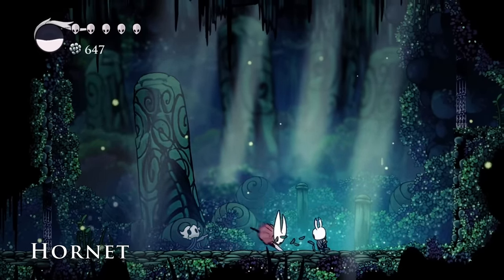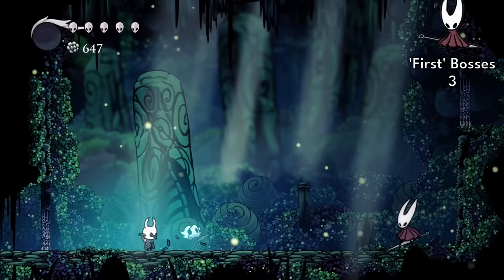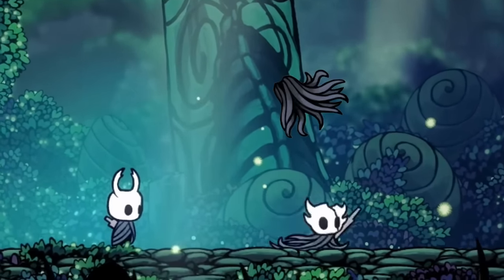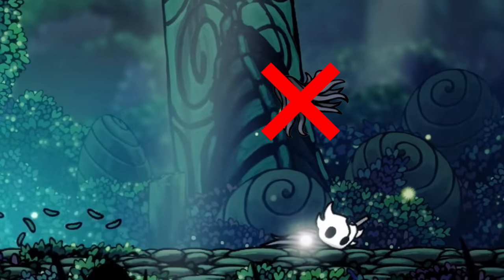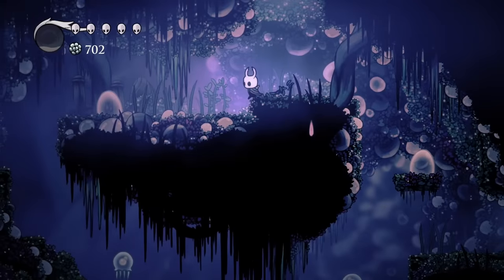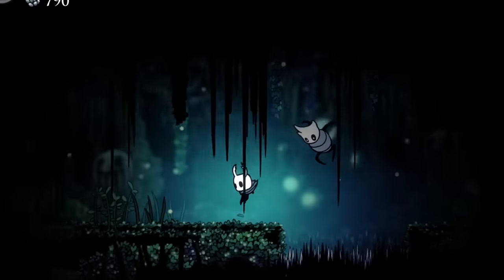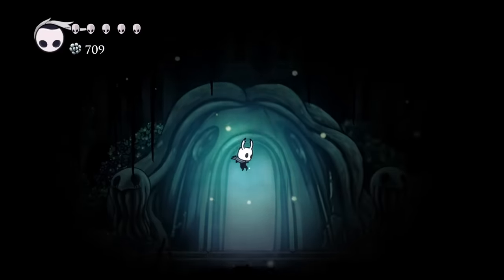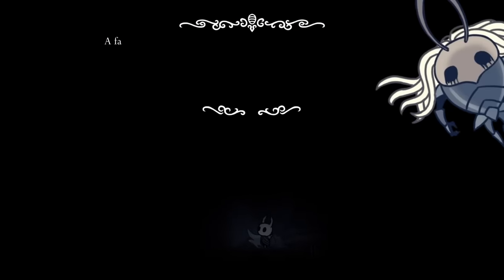Which then leads to the trickiest part of this challenge. Although we can tick Hornet off as done, because this challenge is about who we can beat as the very first boss, I'm not allowed to pick up Mothwing Cloak, which we only get after beating Hornet, meaning we continue on with no dash. Bit of searching and we get access to Fog Canyon, but not done with Green Path just yet. We find the dream under No Eyes, but without Dream Nail we can't fight it, so it can't go on the counter.